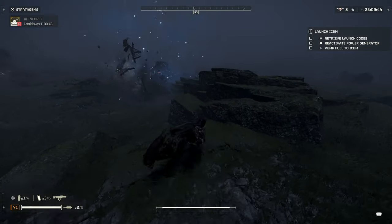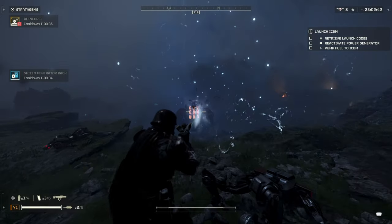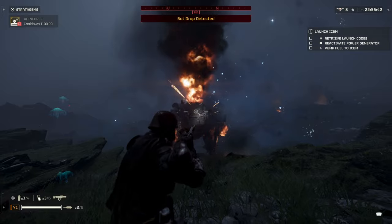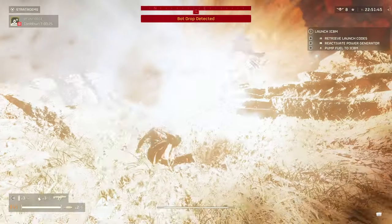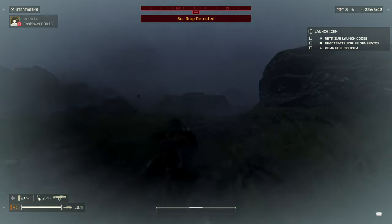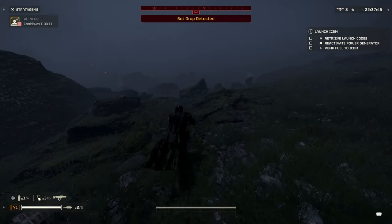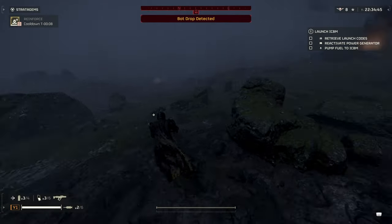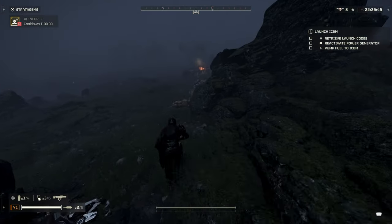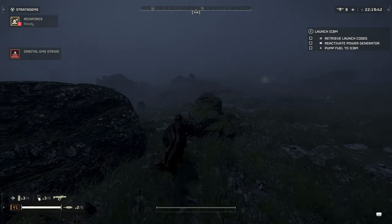Next, testing the Scorcher on a hulk. Getting behind it: one, two, three, four, five shots. Similar result — about five or six shots. It seems similar to the Breaker. Not too much of a difference as far as taking down heavier enemies like chargers and hulks. Neither weapon can really do anything to the biotitan or tanks in my experience — maybe lighter versions of tanks, but realistically if you're fighting a tank you're probably using a support weapon anyway. Both weapons take down a hulk in about five to six shots.